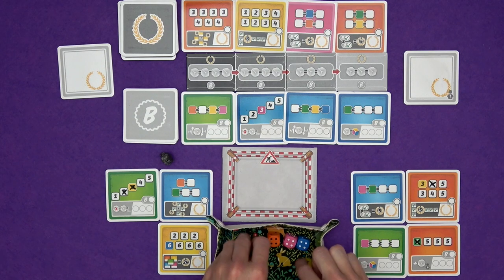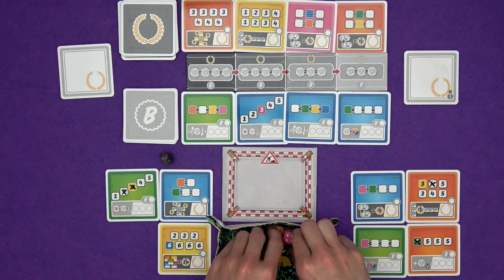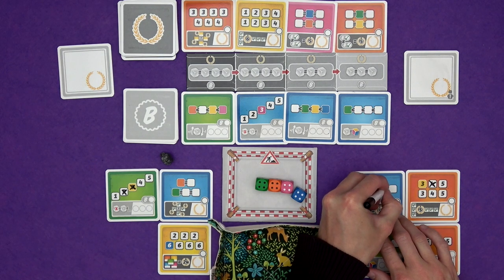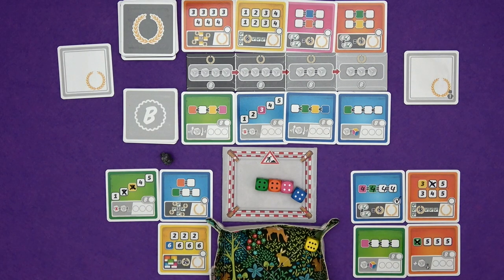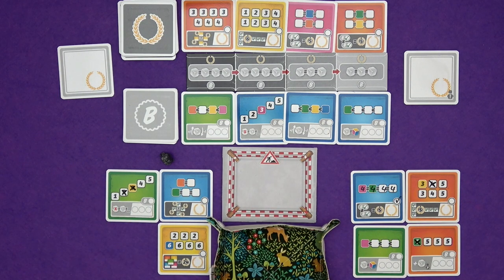I get to roll. What have we got? Oh, loads of fours! I need fours on here. And I've got pink and green. I don't have to re-roll anything — that is incredibly lucky. So I'm just going to write those in right away. And that card is completed. So if I do these two bonus cards, I'll get five points. That works out quite nicely. So straight away, Marty doesn't get anything to write in, and it's his turn again.